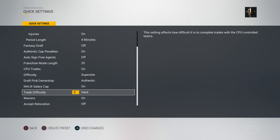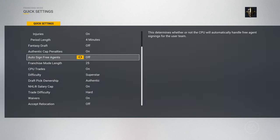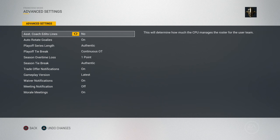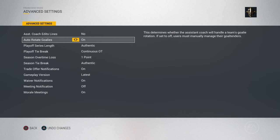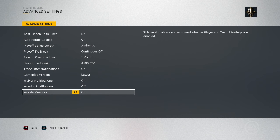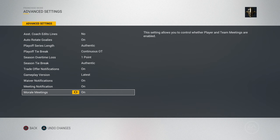All your other options are in here: your trade difficulty, waivers, accept relocation. Some of the other menu options from the first menu are in there as well. In advanced settings you've got your coach edit lines so you can turn that off, auto rotate goalies which actually works now. And then all your waiver stuff, meeting notifications, morale. Make sure to turn on meeting notifications because if you're simulating and you have your morale on, you want pop-ups.